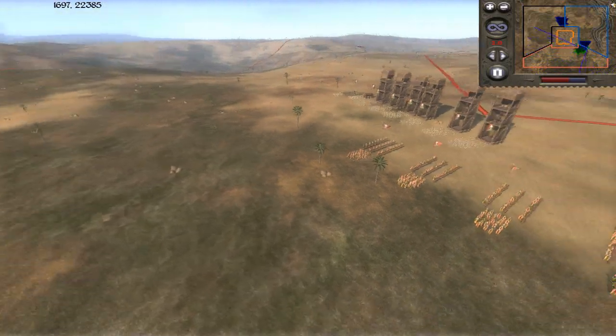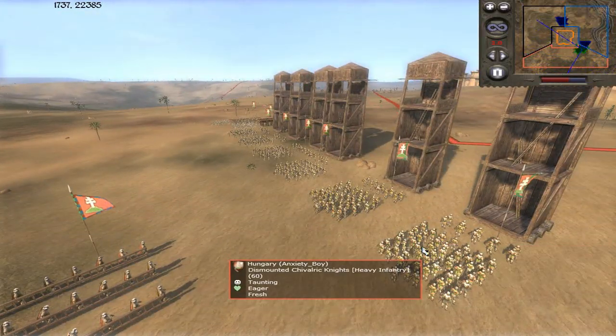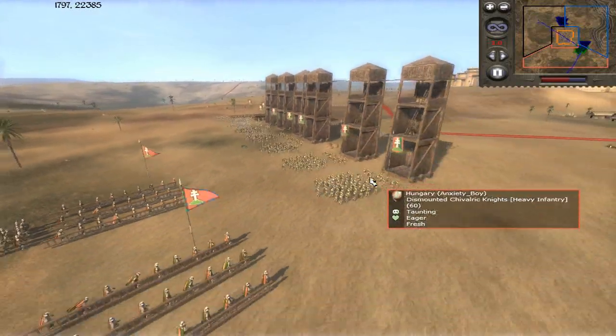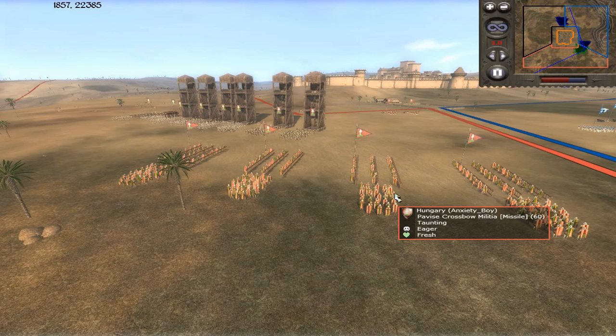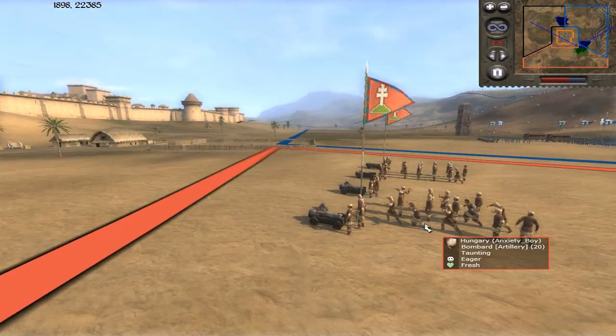Let's go ahead and break down these armies here real quick. I've got a lot of dismounted knights — they're heavy infantry. I've got 8 units of them. And then I have 4 units of crossbow militia, and I have 2 units of bombard artillery. So that's what I brought.